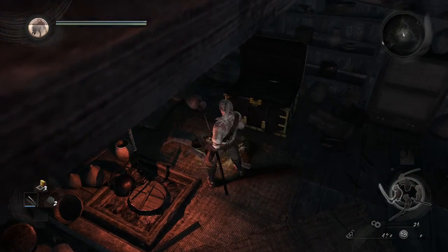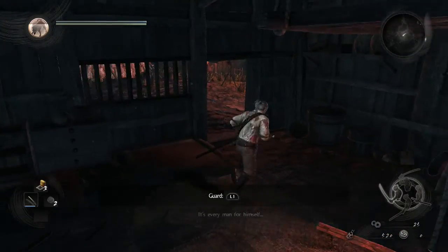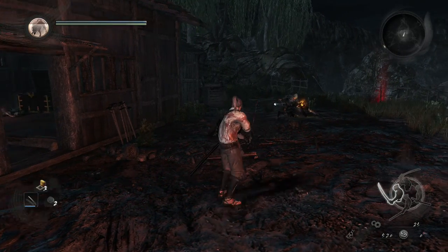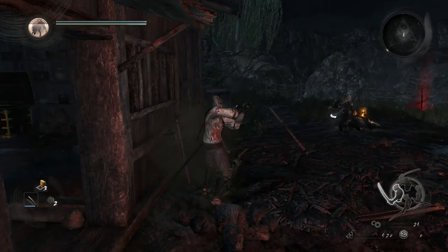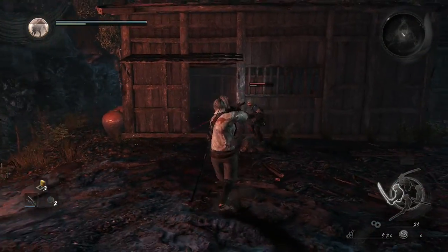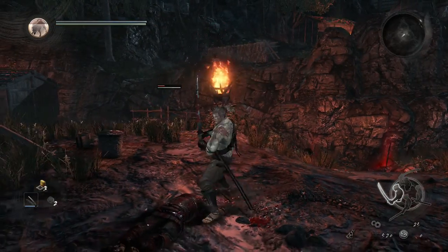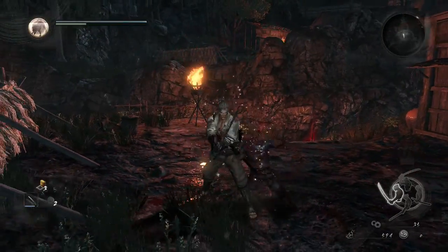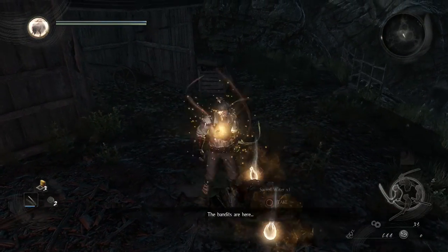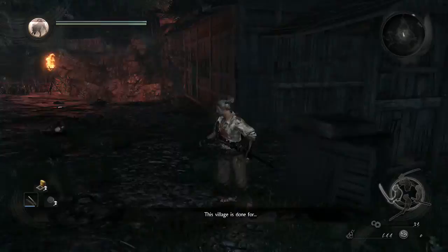There are more items in here. To be honest I don't really get what I'm picking up a lot of the time. There's another dude - let's see if we can go behind him. No, he noticed me straight away. His head came off, that's pretty nasty. Stones and sacred water we picked up that time. Alright, let's carry on.